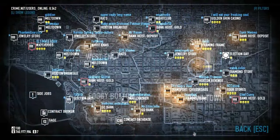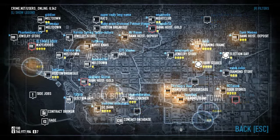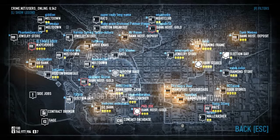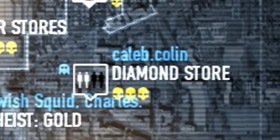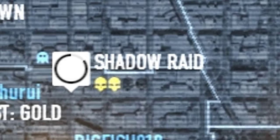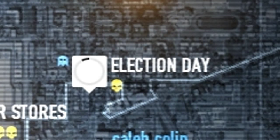CrimeNet is the level selection system of the game. You can join games hosted by other players, or you can host your own. CrimeNet will display heists hosted by other players with available slots, as well as up to 10 randomly selected heists to host yourself. That black circle is a timer — once it runs out, the heist disappears, and another will appear shortly after to take its place.